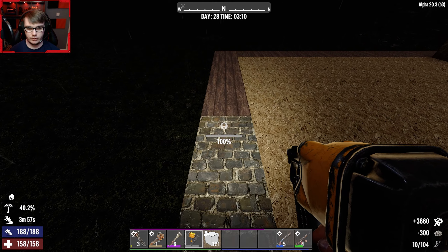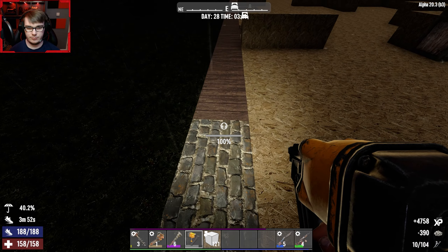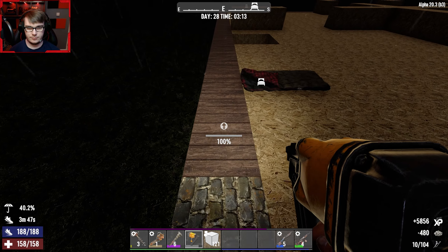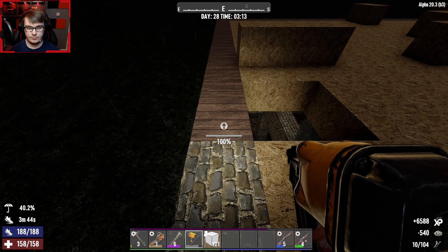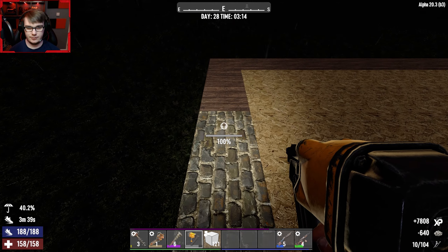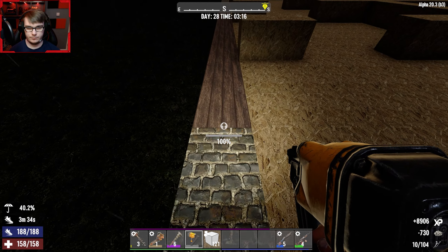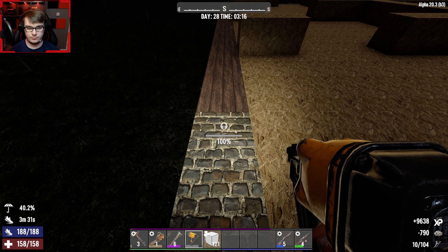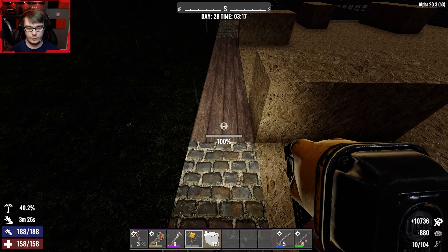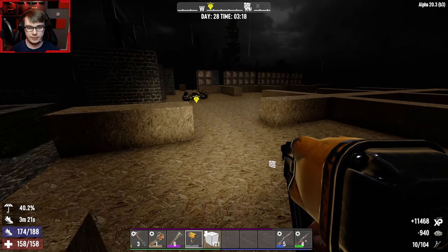Obviously max that out. So now we got cement going. And obviously we can start doing the edge here. We're going to work on the traps and all that stuff. The edge part is going to be a bit of a pain because obviously they're going to end up smashing into the wall. Plus my upgrade tool is about to break, which means I'm going to have to make some repair kits — hopefully we've got enough stuff for that.